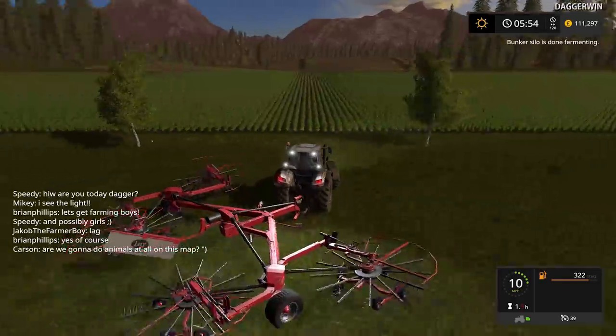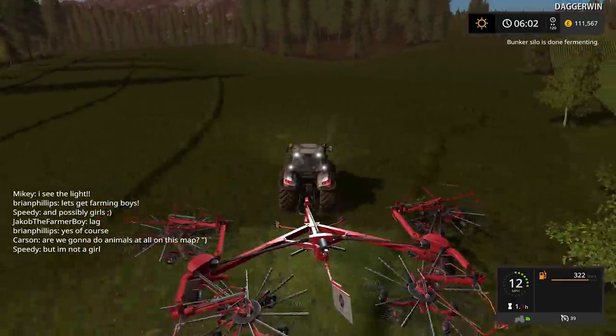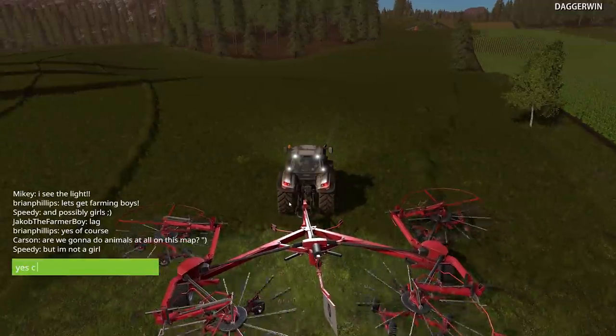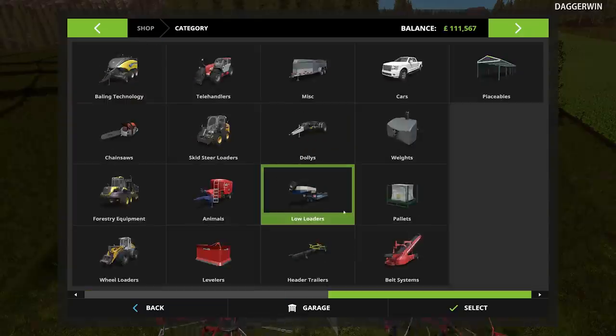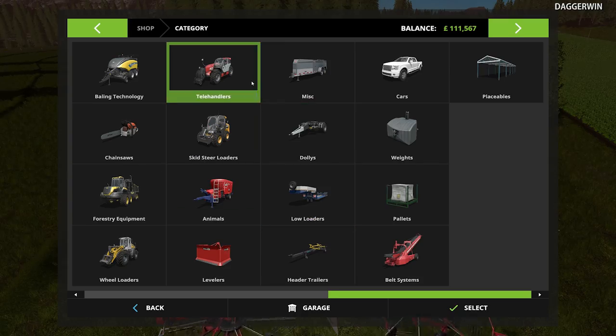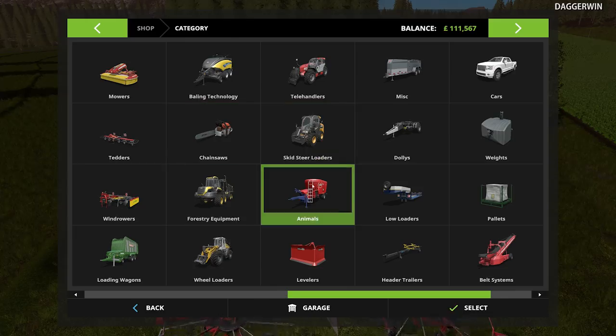There's lots of things going on in the chat. Someone asks: are we going to have animals at all on this map? That isn't a bad idea actually — yes, we can indeed. But that would require me changing the options for who can purchase and sell animals, which is fine, I don't really have a problem with changing it.